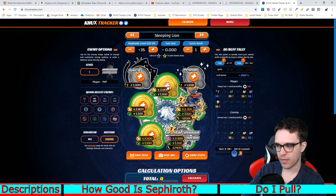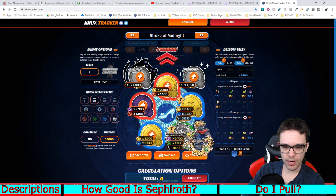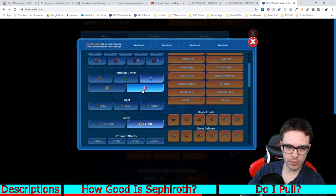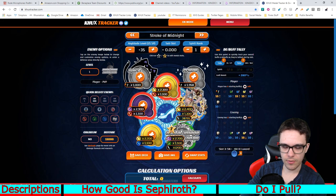You'd have Naminé in slot one and such. You could also do it on Stroke of Midnight — you could use metals like Ava, who also increases general medal strength, Supernova Plus Ava. These are the type of metals you'd want to go for if you're putting Sephiroth on an upright-ish type keyblade. But enough about that.